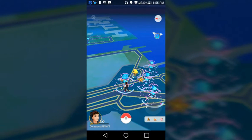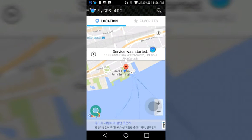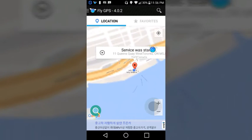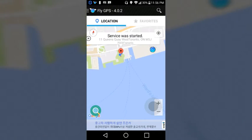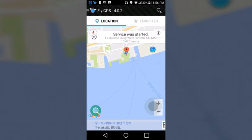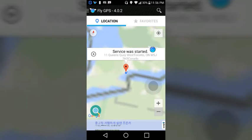We're going to be going to San Francisco, so you want to download the app Fly GPS — it's really easy to do. I'm at the ferry docks right now. Here it is, and you can move the joystick. I'm going to zoom out and go to San Francisco — it should be right over here.